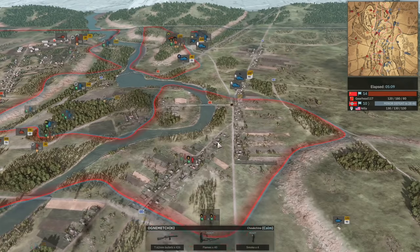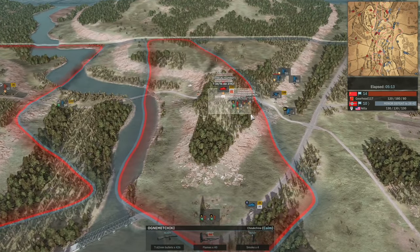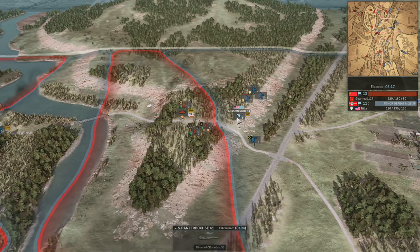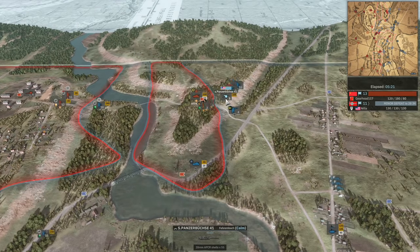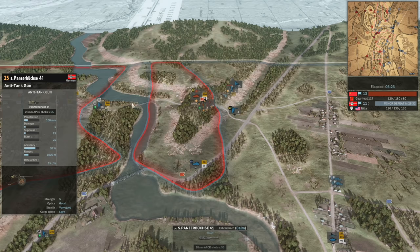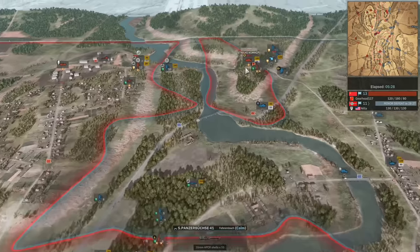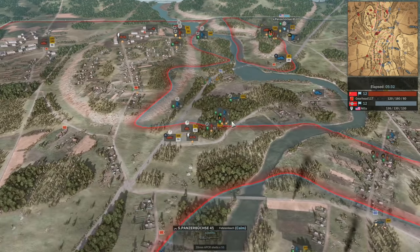There goes the Stuart, which relinquishes the flag back in favour of Nilla. On the top side this is a very precarious position for Gearhead as well — Panzerbüchse are moving into position and might be able to deal with the T-34-76-1942. I believe this tank only has one damage on it, so it'll take a little while. In the current version, the Panzerbüchse might have two damage now — they did buff it a little bit because APCR just wasn't that strong anymore.